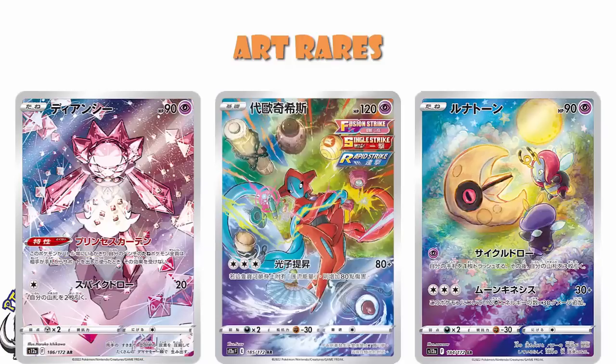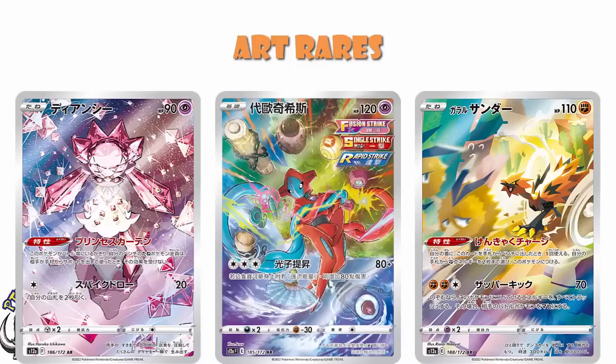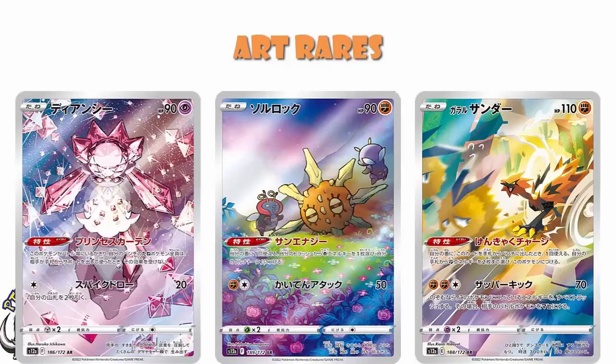We've got the Diancie — not my favourite, but I'm sure a bunch of people are going to absolutely love it. We've got Galarian Zapdos — remember, this is going to be a tin promo for us, and this, as far as I'm concerned, is amongst the very best ones we've seen. We've got the Solrock to go with the Lunatone I showed you a moment ago — that whole deck is now blinged out, which is awesome.